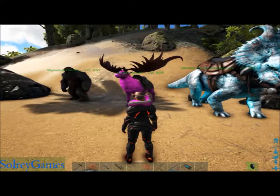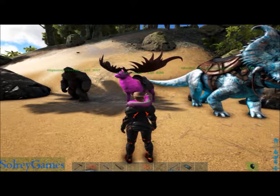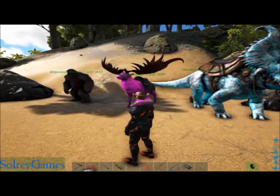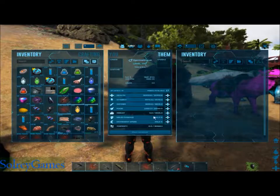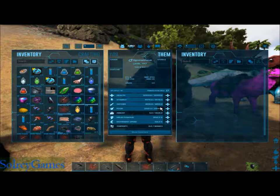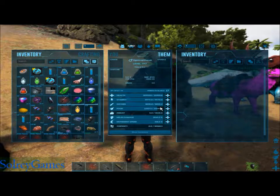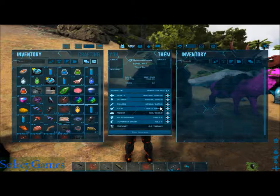Let's talk early game. Early game these are the guys you're gonna be looking for. One thing I want to mention is Pugnacia has a different way to empower your dino - unlike other mods that give you pre-defined power, poison, speed, or harvest versions, in Pugnacia you choose how you want to build your dino.